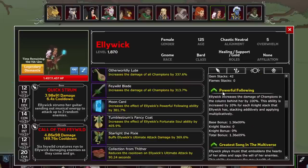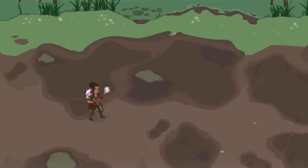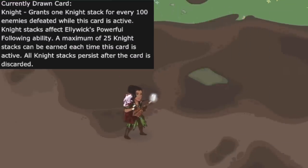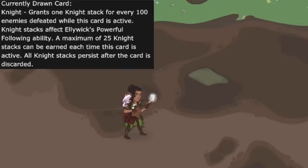First off is her support ability, Powerful Following, where she increases the damage of champions in the column behind her. This is linked to the Knight card, which she has a 25% chance to pull from the deck. While the Knight card is active, every 100 enemies you kill earns you a Knight stack, with a maximum of 25 stacks per draw. Each Knight stack equals a 10% increase to Powerful Following, stacking additively.